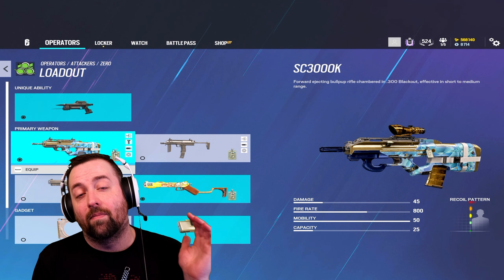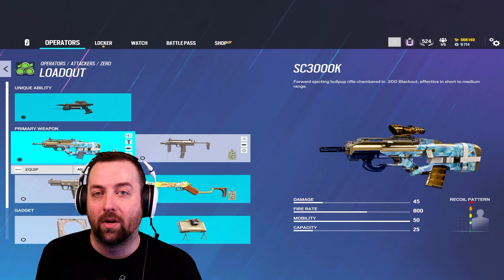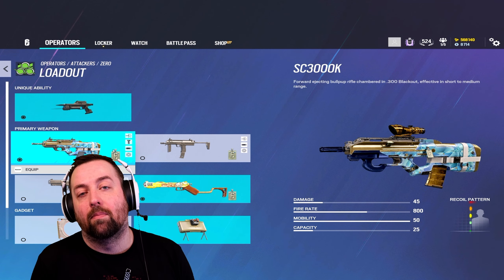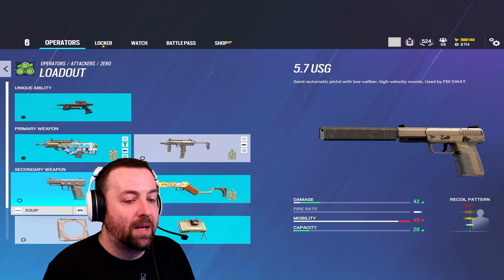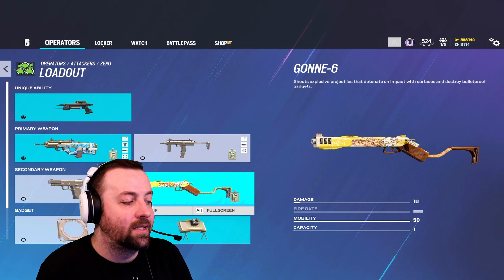You can run the MP7 — I would put a flash hider on that as well — with a magnified scope or laser. Same situation: run a laser if you are going to be moving between angles pretty quickly or hopping on your camera and ADS-ing fast. But no laser if you're going to be playing more angle-holding and having your teammates watch your cameras.